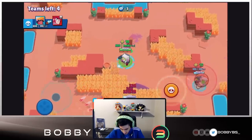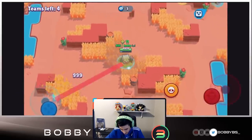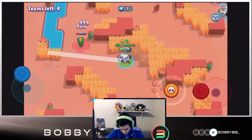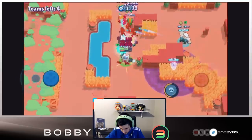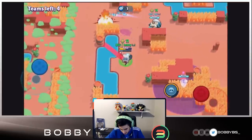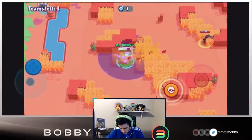We've got 10 power cubes — I keep calling them the wrong thing. These guys don't know we're over here. We're going to miss quite a few shots, but just going to outwait this Leon — he's very likely going to go down, and he is. They're just lining up for us. That prediction over there was really on point.